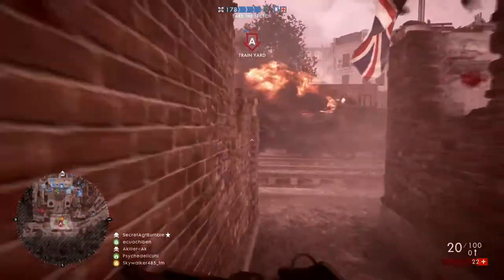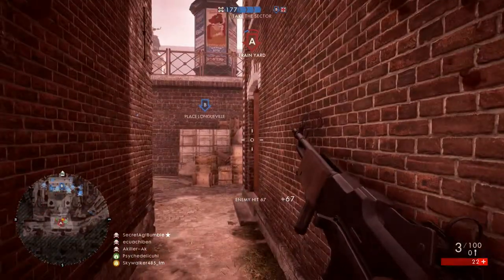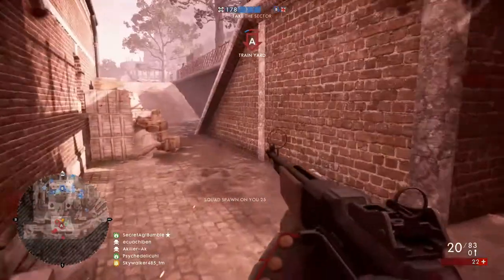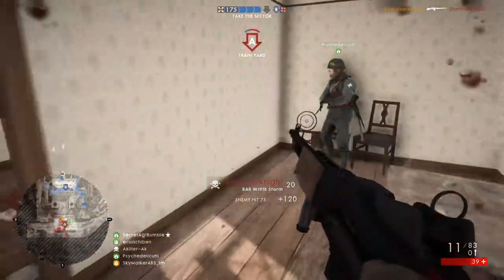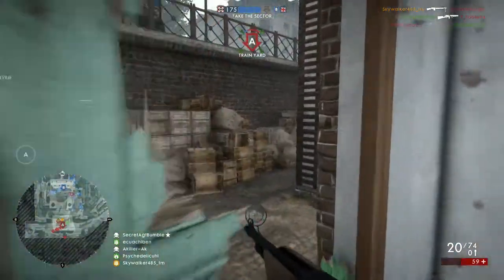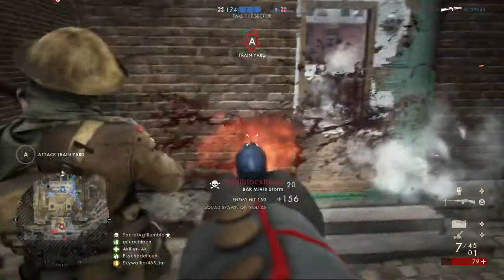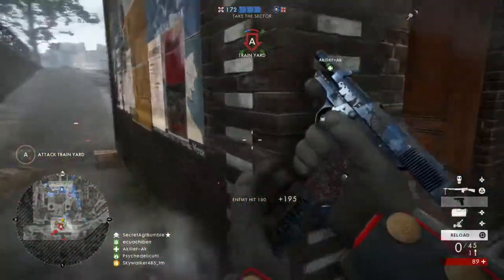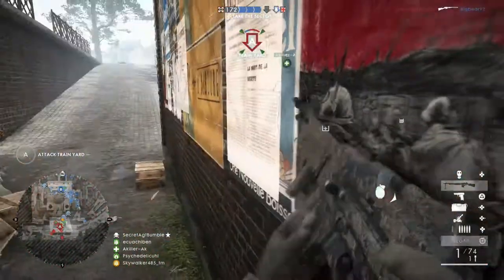If you haven't tried the support class yet, give it a try — definitely try out the BAR Storm. You have to get rank 3 support to unlock it. It can be kind of tough to score with the support class, so throw out lots of ammo boxes, make sure you put your mortars and crossbow to work, and stick with your team. You can't be quite as aggressive as you can with an SMG or a shotgun, at least until you unlock the BAR Storm.